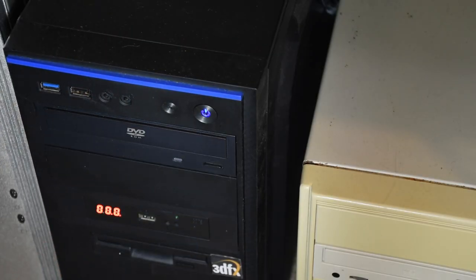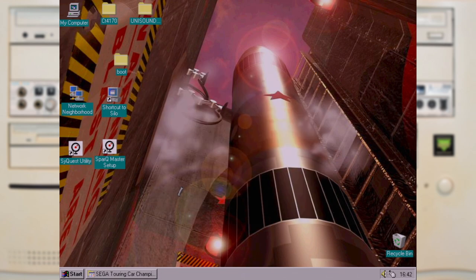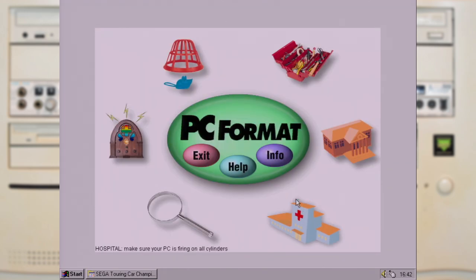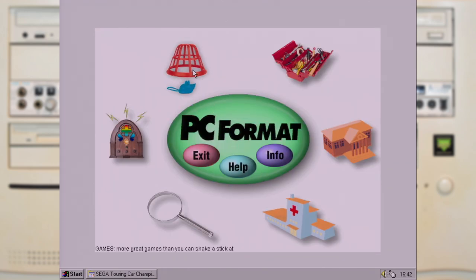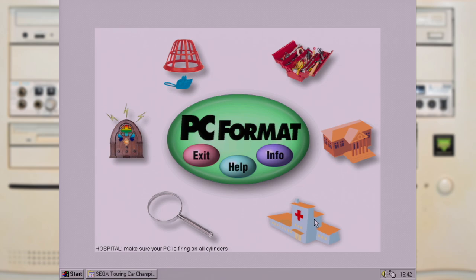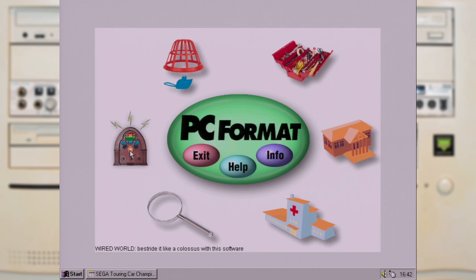The disc itself supports autoplay, that would get you to accept their terms and then it would also check to see if you had all the core software already installed to play the games. And what I'd managed to forget over the last 25 years was that it came with a menu, where everything was neatly siloed into sections like games, technique, shareware, hospital, critical list and the wired world. And we will check out all of them as we go.